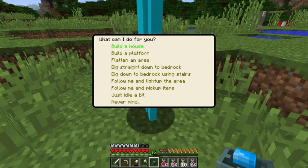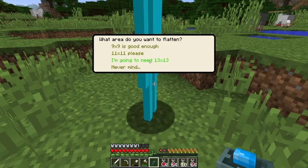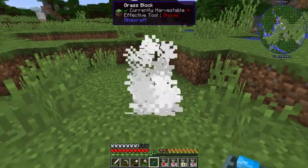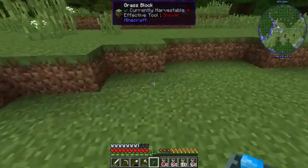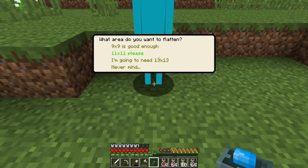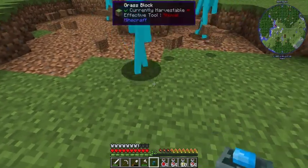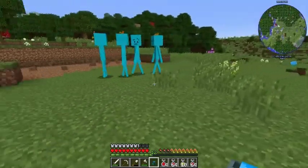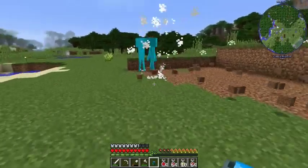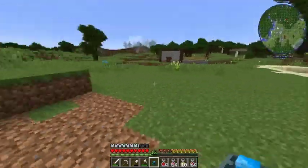So what we can do is: follow me and pick up items, light up the area, dig down, make us a path to bedrock, plant an area, build a platform or build a house. What we want it to do is flatten an area — you can get it to do 13 by 13. But let's not do it here because there is water and that will just spill everywhere. So how about we do it here. I think if you shift click it does the exact same thing as the last one. You can only spawn four. As you can see it'll do the grass as well. It's just a nice simple quick tool to flatten out an area, so I will be using this when making our new base.